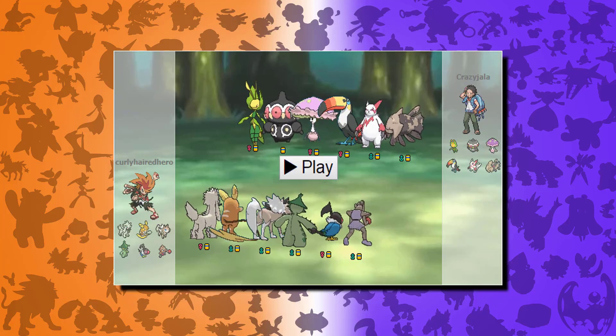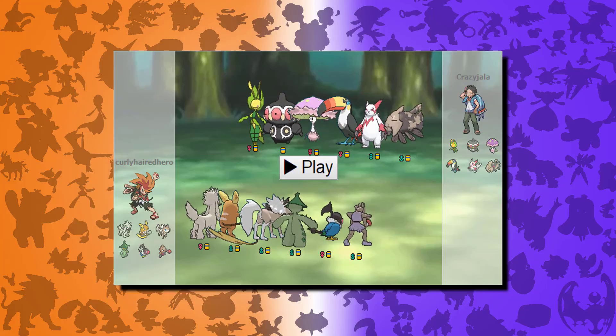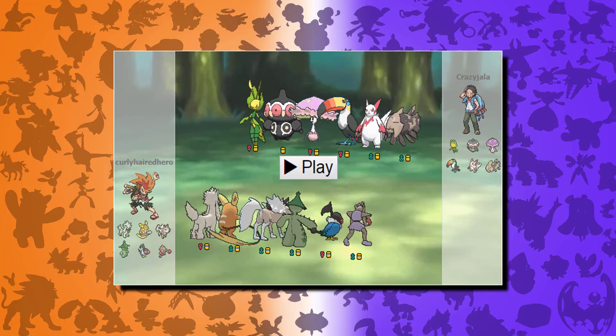Cacturne is pretty basic — swords dance, sucker punch, knock off, and seed bomb. I know Cacturne is good; I've gotten wrecked by Cacturne a bunch of times, but I can never actually use him myself. He fit in really well because I was trying to pick a Pokemon that covered the type coverage pretty well, and his grass/dark typing was perfect for that.